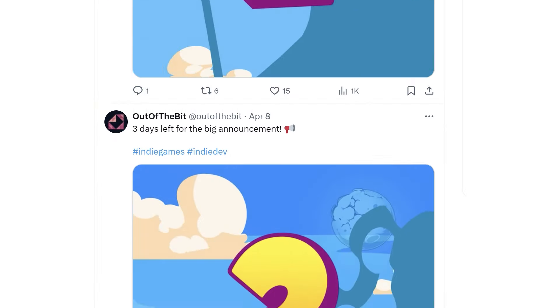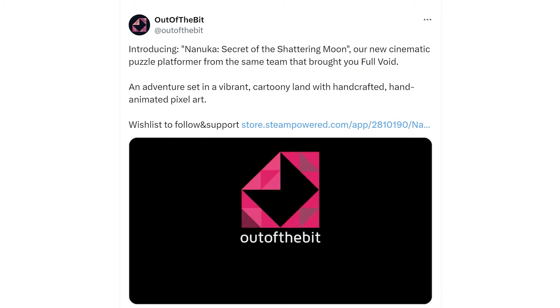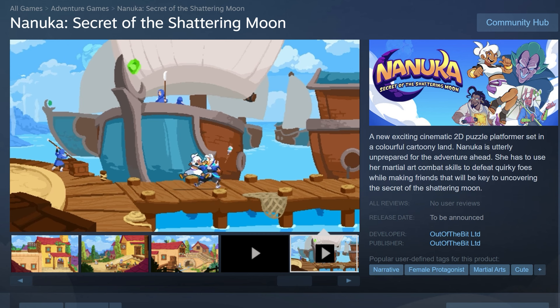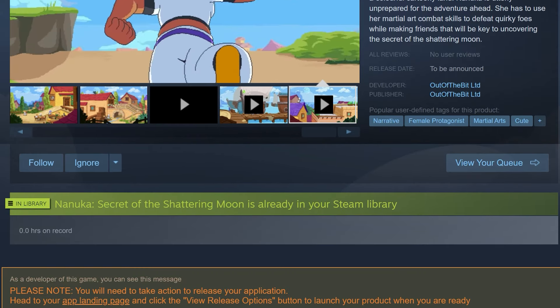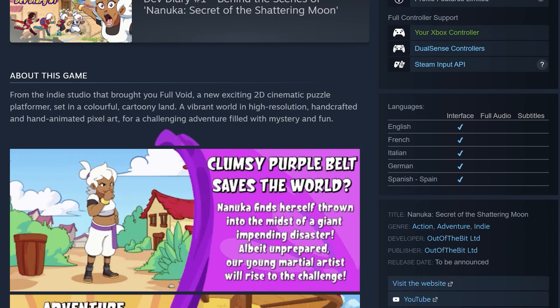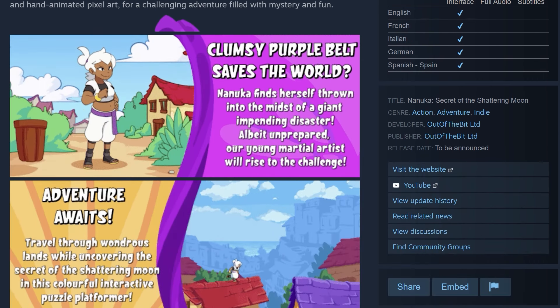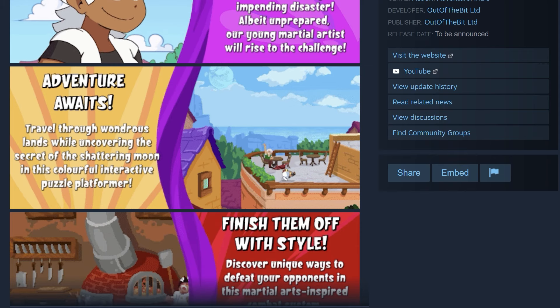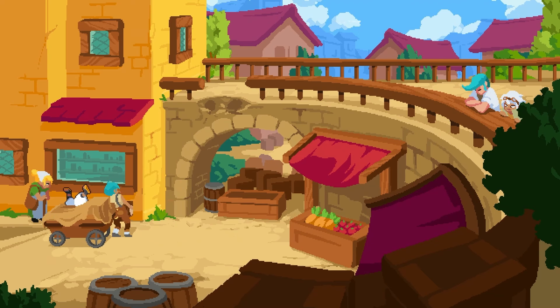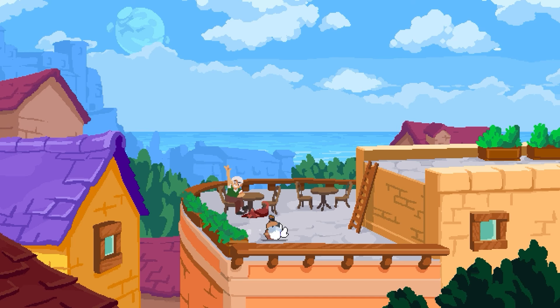We timed our game announcement with the teaser trailer release. The trailer is also an important feature of the Steam page, but we'll talk more about it in a future episode. For the Steam page description, the decision we took was to let animated GIFs do the talking. Instead of long text, you'll see clips showing Nanooka's clumsiness, her combat skills, and cool moves like wall jumps and rolling on the floor.